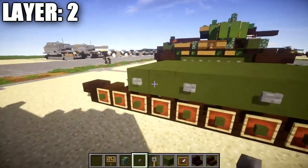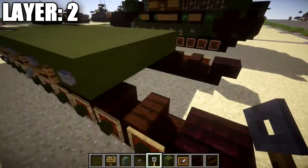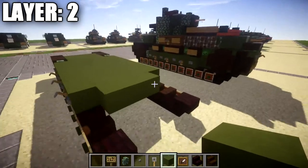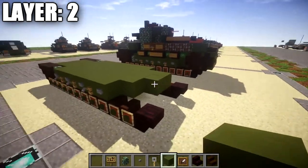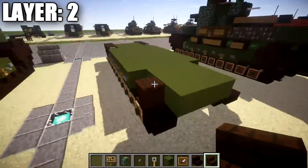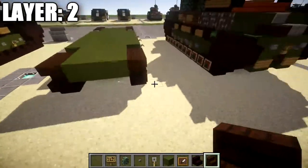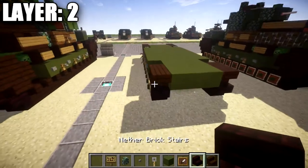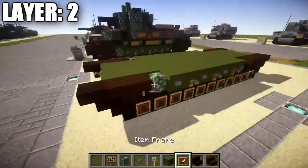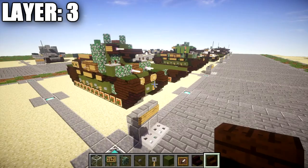Along the side, add an alternating pattern of stone buttons and tripwire hooks. Back in the middle section, place a row of three green stained clay across, leaving a space on both sides. Then place two more rows of three green stained clay, and off the sides of those blocks place two dark oak wood stairs back-to-back to create the rear drive wheel. Add a nether brick stair off the dark oak wood stair like the front. That completes layer two.